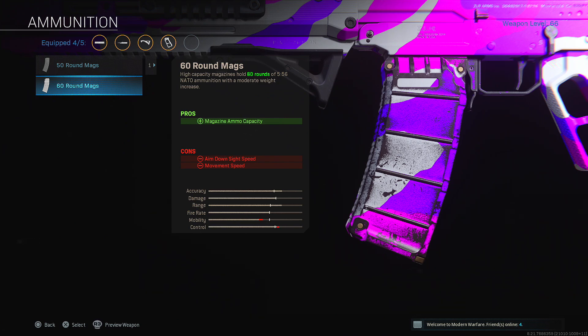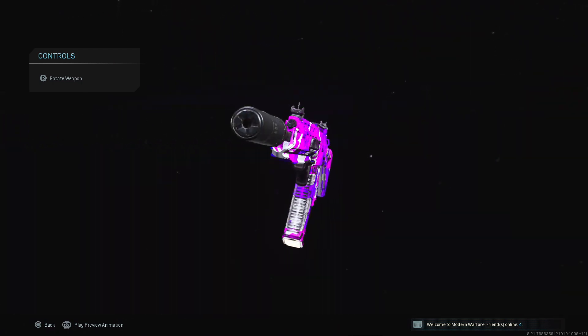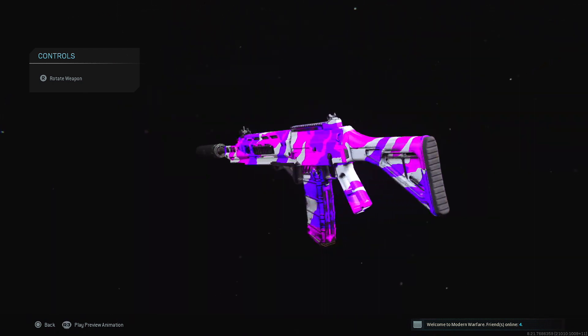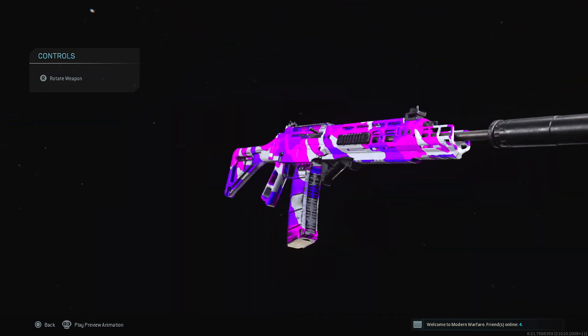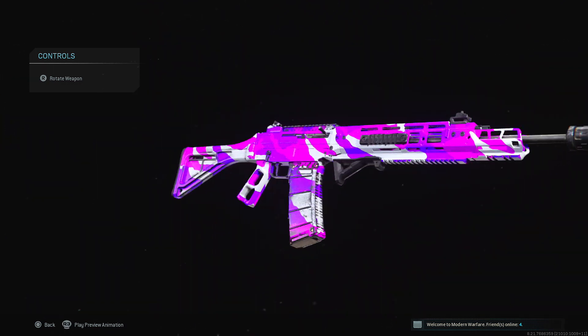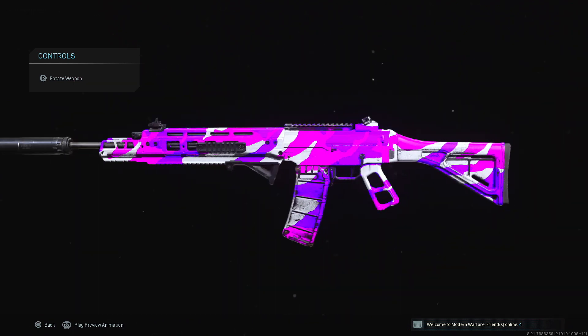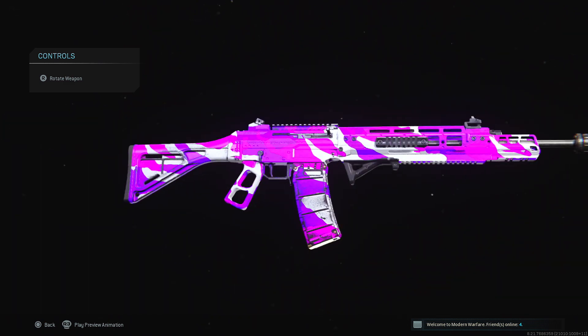For the final attachment, put on the 60 round mags — it's tradition to use the highest capacity magazine because you're going to fire so many bullets, especially in trios or quads. In conclusion, I would not recommend this class at close ranges at all, though you can possibly win those fights. This gun is extremely lethal at long ranges. I personally run an overkill SMG — either the Fennec or the MP5 — for close range, and the Grau for long range. You're going to get kills basically instantly.